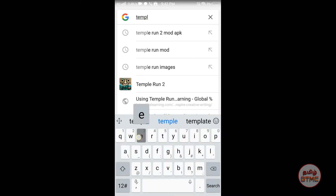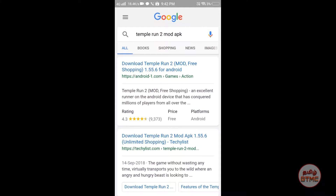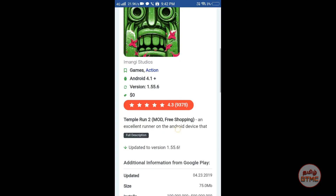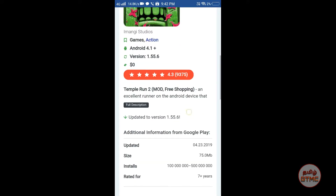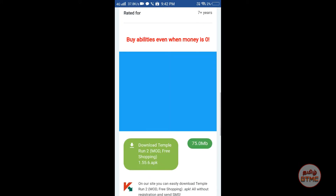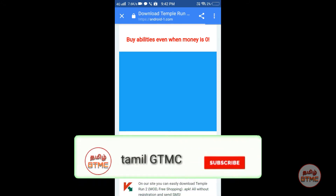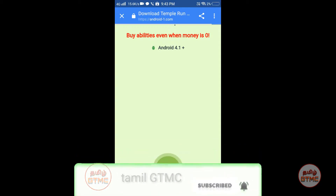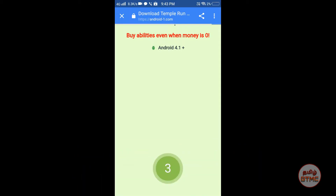We have another type of channel. Let's go to the first website and go to the last update. Let's go to the download. The kill is 5 seconds.